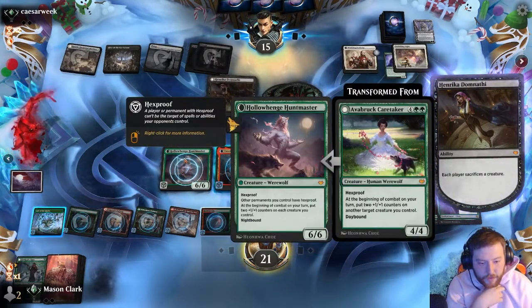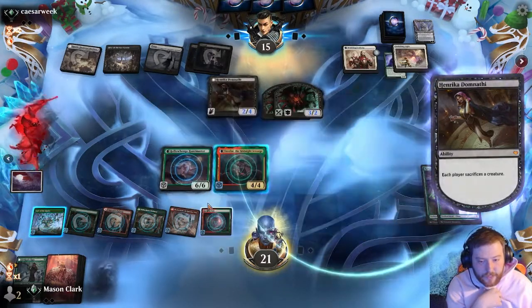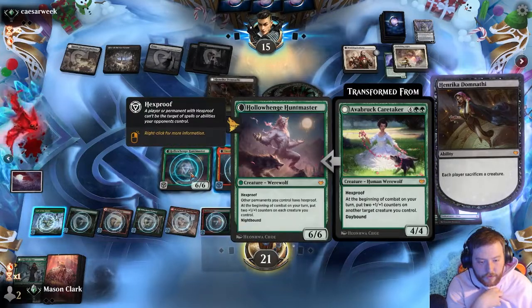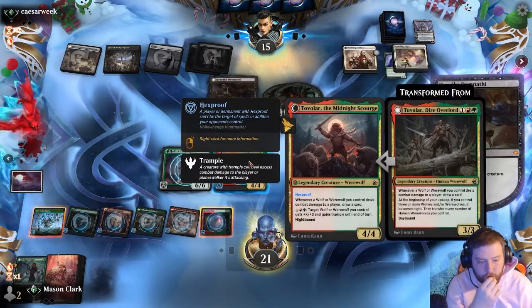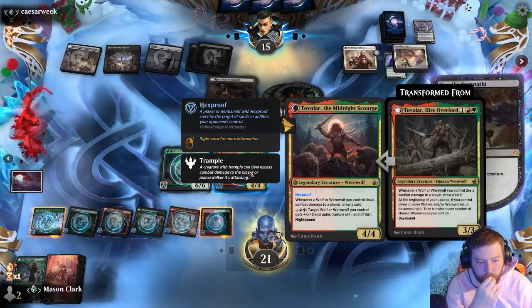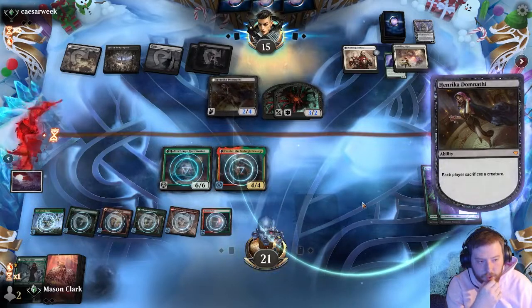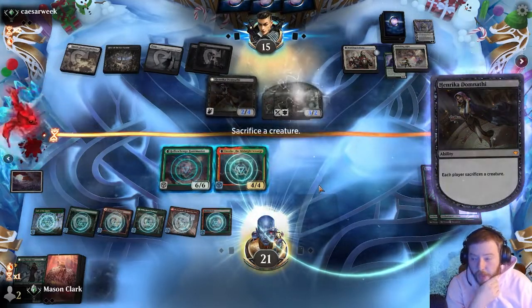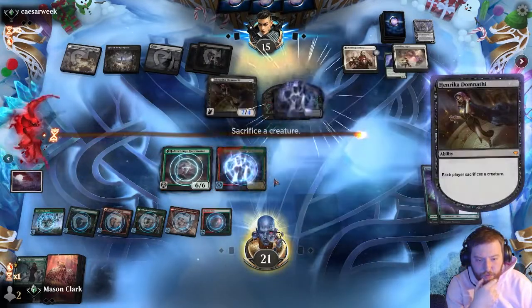What does this say exactly? 'Other permanent you control — at the beginning of combat, put +2 on each creature you control.' Yeah, I think I'm gonna do that one. A 12/12 gets +0/+0 and hexproof and trample. I think I'm supposed to leave the hexproof-growing one.